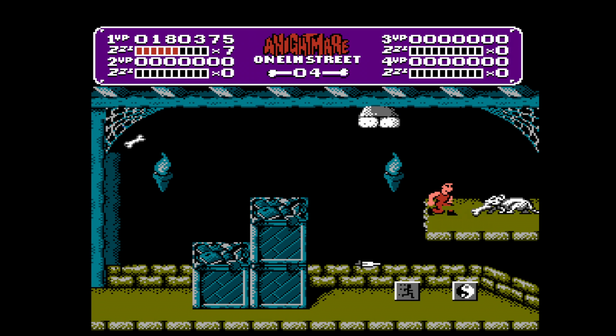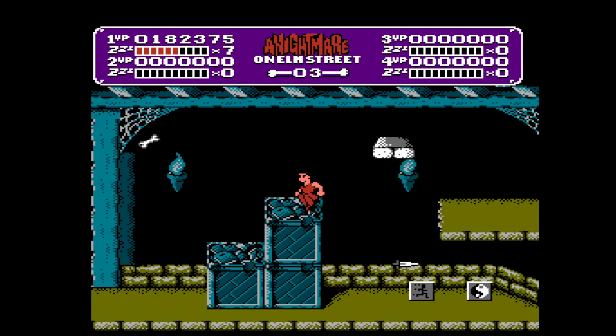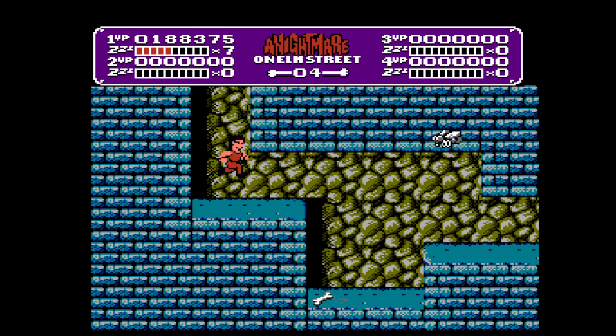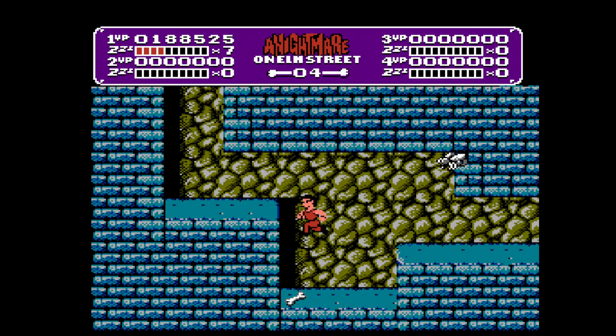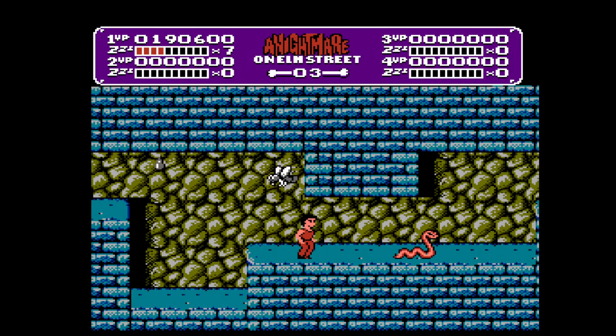You only need to grab one of each token — once you have it, you have it for life. The multiple tokens are for if you have multiple people playing with you. If you lose a life, or lose all your lives and have to use a continue, you'll still have any of the dream warrior tokens you already picked up. Just hit select in the dream world and you can cycle between them. Whenever you fight a boss, you always default to the dream world, so you always have access to whatever dream warrior tokens you've picked up during a boss battle.